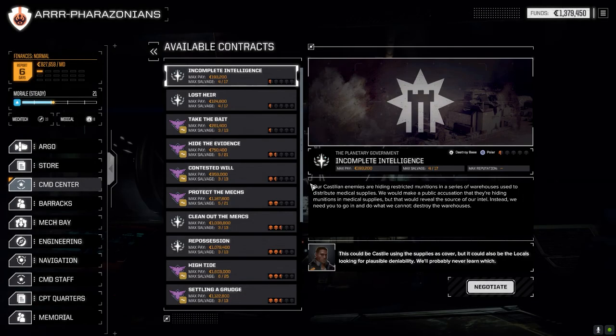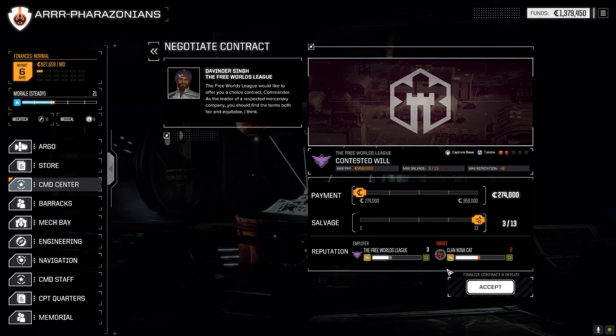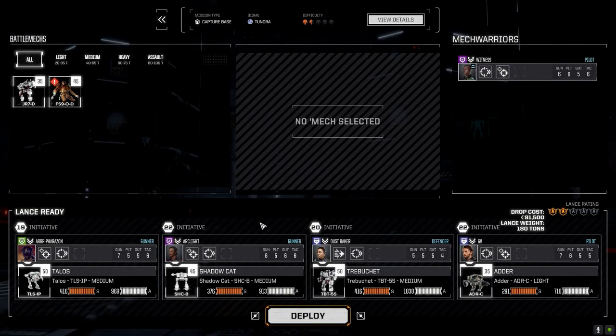Let's see what we got here. Protect the mechs might be too long. Capture a base at one and a half skulls - against Nobacat? Sure, I think we can do that. Full salvage. Let's run with the same lance just to see how they do again.